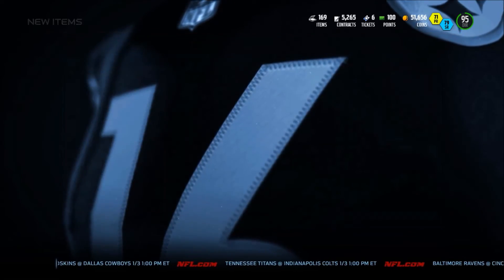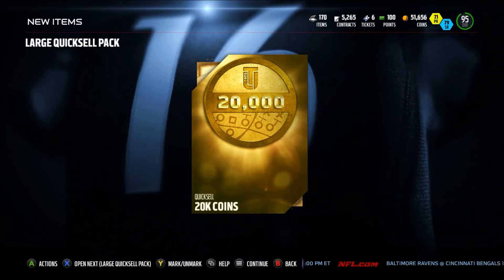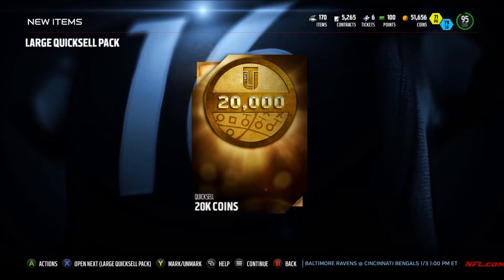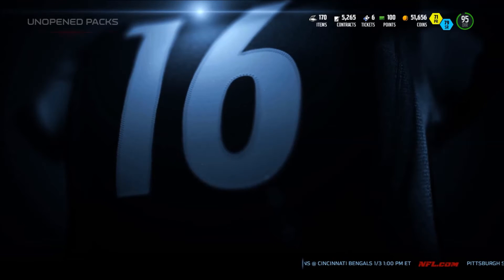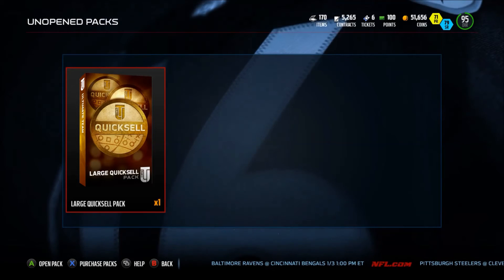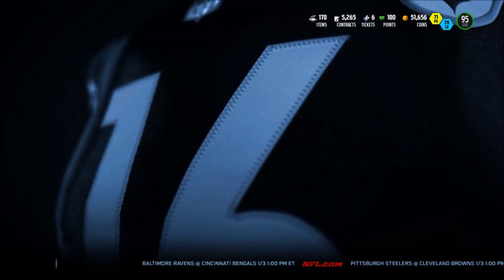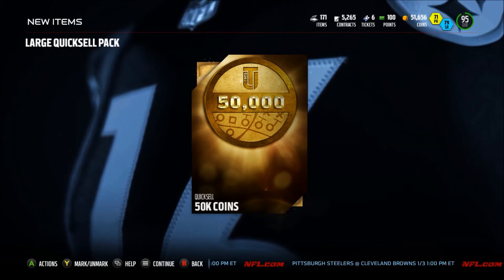Alright, we'll open another — we got 2 more left. And we get 20k — not bad, we're entering 5 digits. Let's see if we can go back up to 6. Let's see that sweet 1 million pop up on our screen. This will be the last large quick sale pack — if our luck continues I may bust out some more large quick sale sets and add another opening for you guys later today. Last pack — we open up 50k! Let's go, we hit the big time baby!